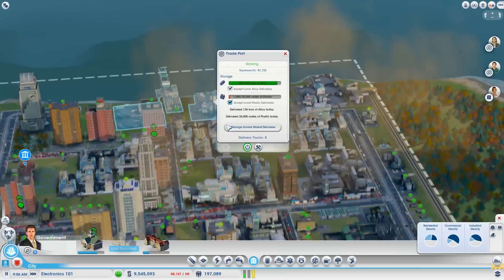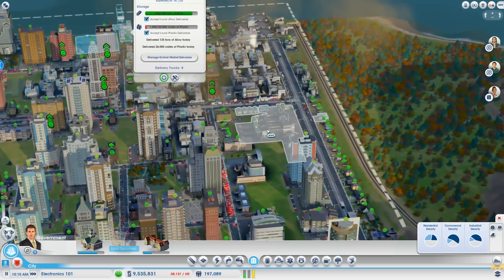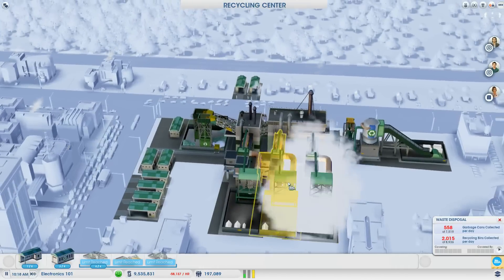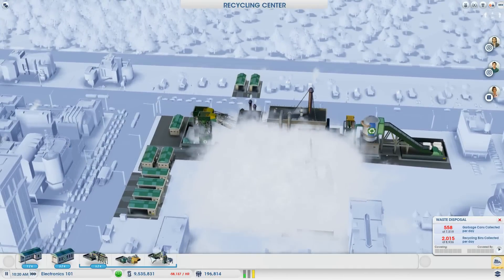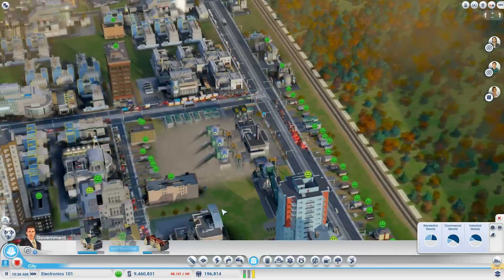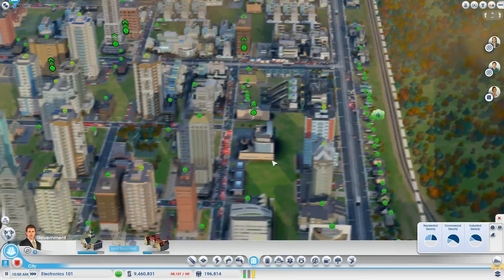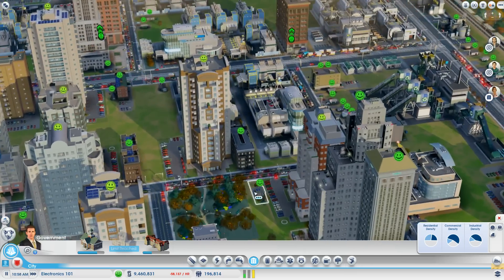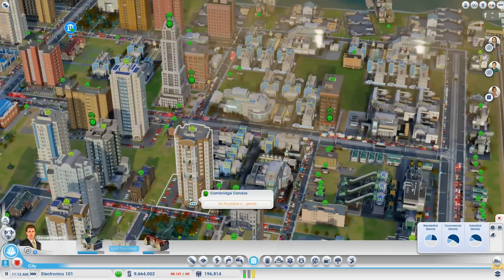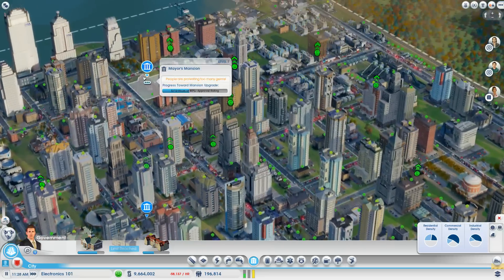So I'm still sitting on all this alloy right now. I'm trying to get rid of it, but I actually can't. I know one thing that'll help me get rid of it — I'm gonna rezone these to plastic. Because right now I don't need any more alloy. I'm trying to clear all that off so I can start building TVs at full power. Now they'll get more plastic for me. I still have some traffic here though. I don't like traffic.